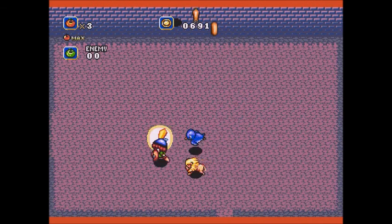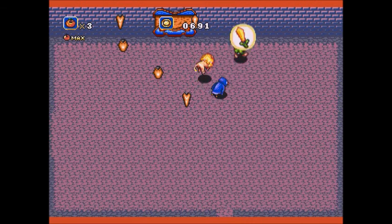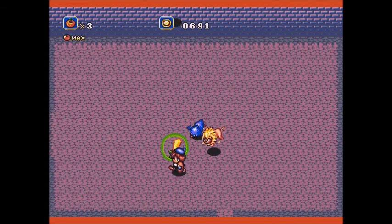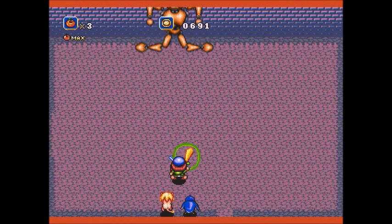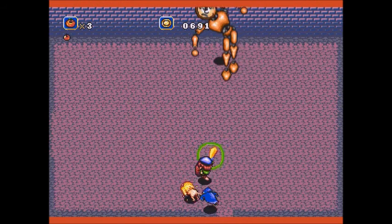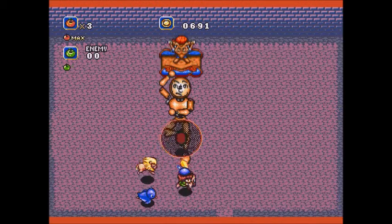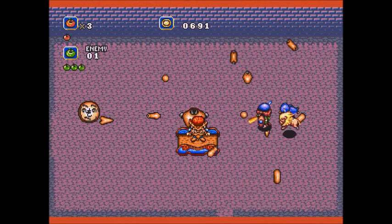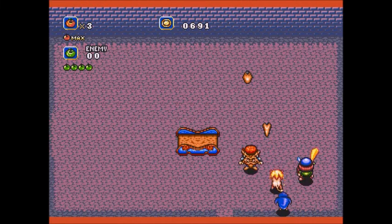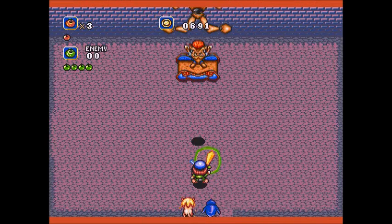I think he's flying out of range — feel like I can't hit him with anything here. Let's let him float back down into our battle area. A little closer. You can hit him just as he's still going down — that's handy. One or two more hits should take care of him.